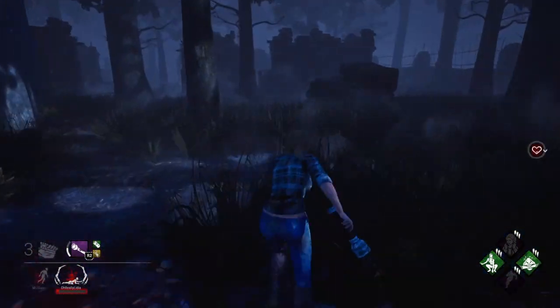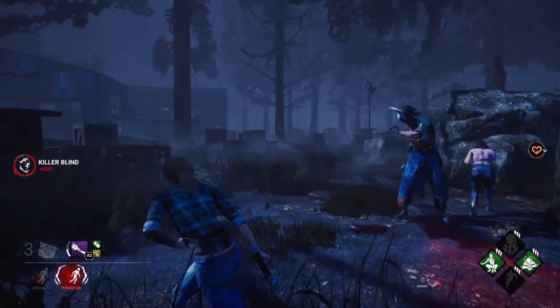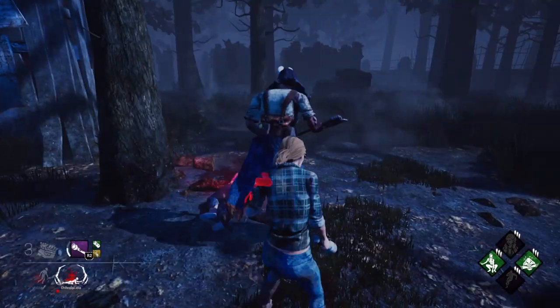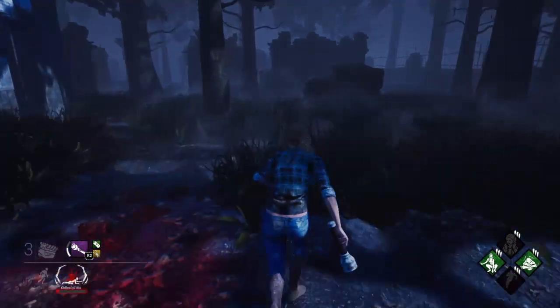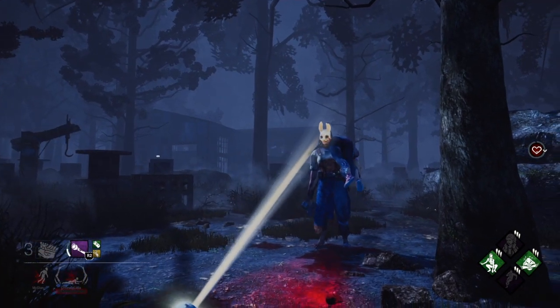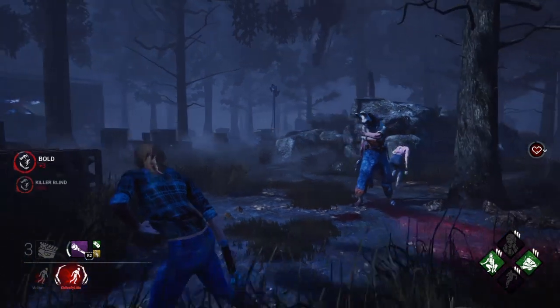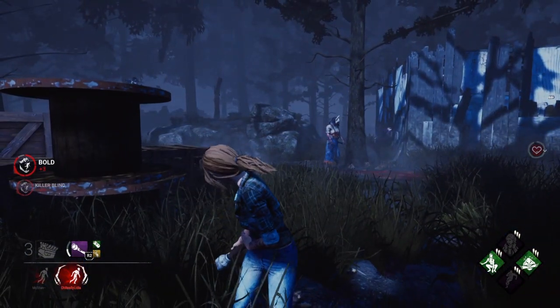Same thing goes for dead hard. I don't have an angle, I use dead hard, get right in front of the killer, and get that flashlight save. These two perks are really good for helping you get angles that you normally couldn't get. If you're behind a killer or on a side you can't get to, you use dead hard or sprint burst and you're right in front of them — you get that save. These are two really good perks. It'll take practice, and you might miss a few, but they can work really well.